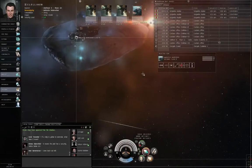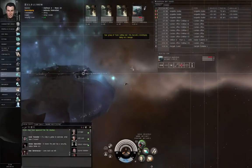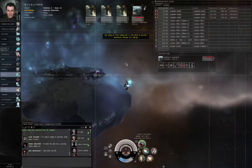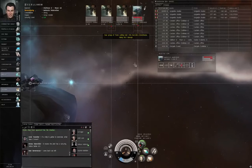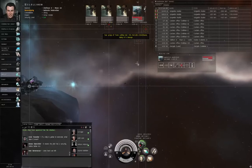I'm going to open fire on the narcotics warehouse. Control-Spacebar to stop my ship. I'm overshooting the target slightly, so I'm going to double-click in the direction behind me to close some of the distance again, then Control-Spacebar. I'm going to chew up this narcotics warehouse.